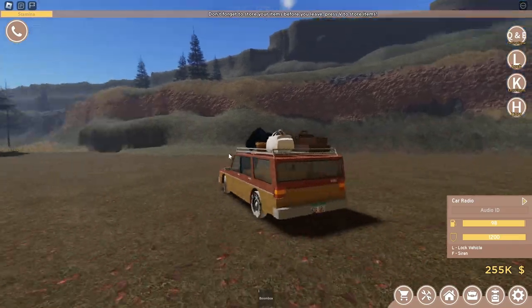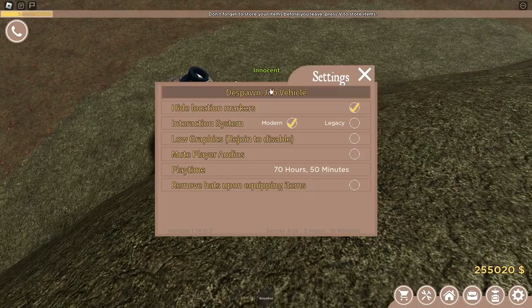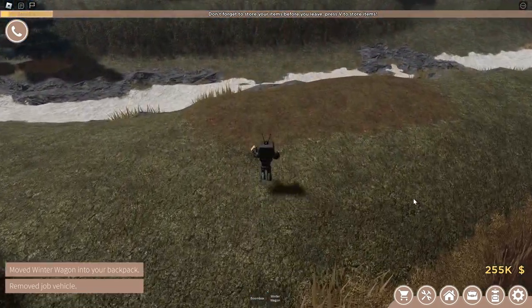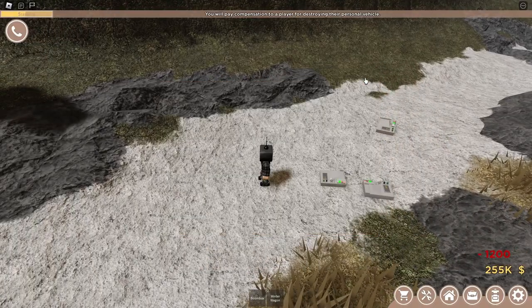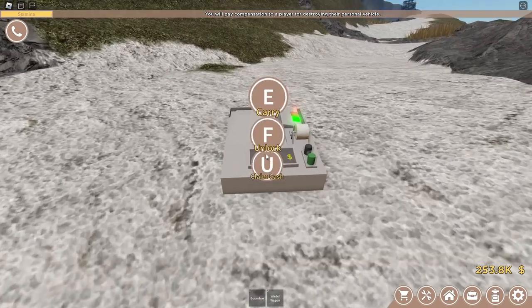Once you head up there, you're going to want to despawn your card just in case anyone sees, so they don't go up there and wait for you to buy all the printers and then steal them — because you are going to have to unlock the printers. Buy three printers and make sure they're face-up so you can see how much money they have. You have to unlock them before you leave.